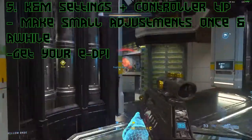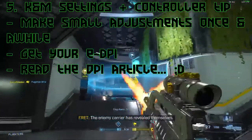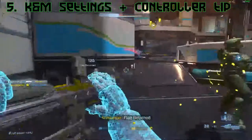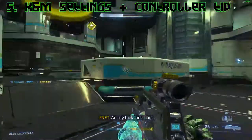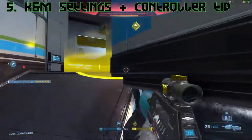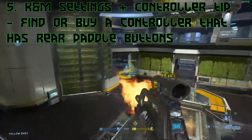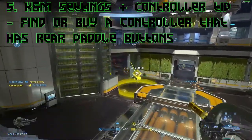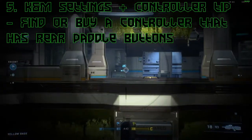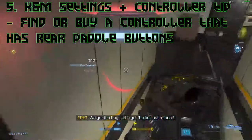I'll leave a link in the description to a PC Gamer DPI guide titled 'Why Low DPI is Best for Shooters' if you want to learn more. For controller players, the tips are generally the same: set your binds, figure out what's comfortable, make sure everything works, and stick with it. I'd also suggest finding a controller with rear buttons — like the Elite Xbox controller or a Scuf Gaming controller — so you have extra buttons and don't have to claw-grip.